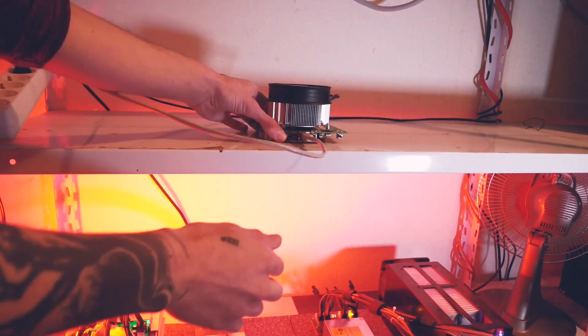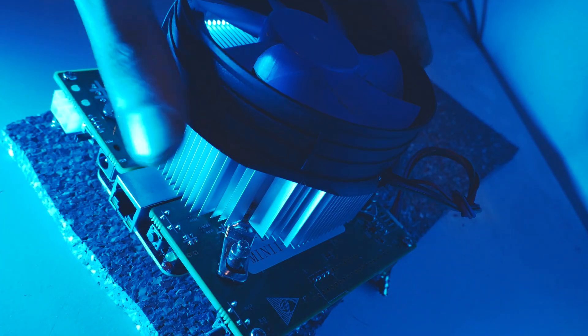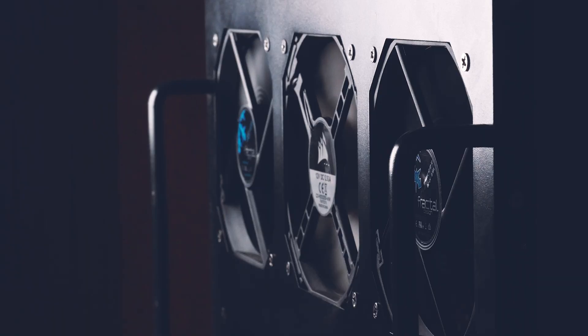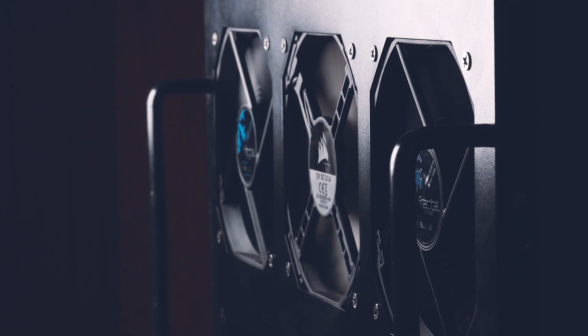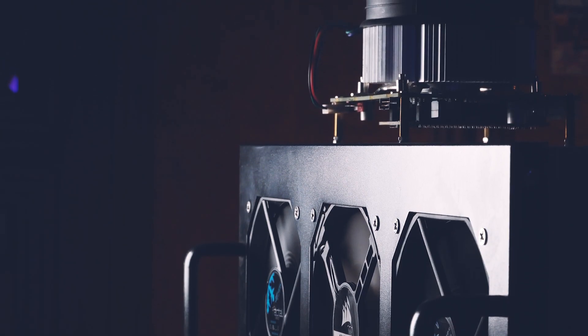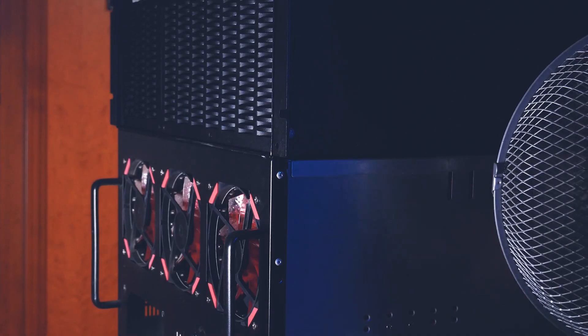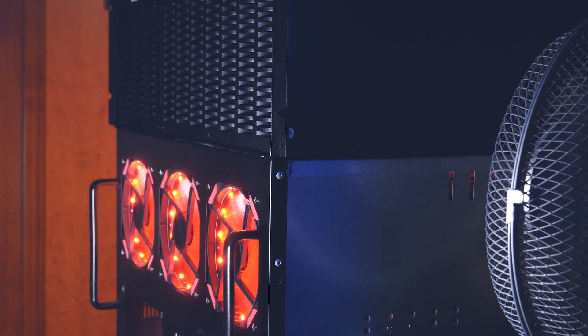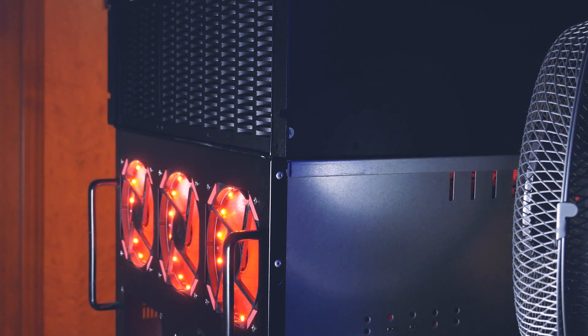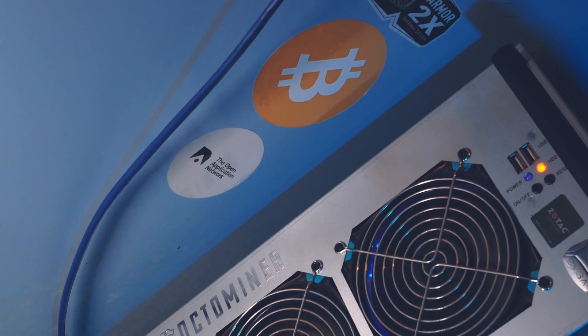One more thing: because of turning the Baikal off, the Black Miner F1 Mini FPGA had no place anymore as it was using the same power supply. Therefore this little baby moved — can you guess where? It's on top of this monster, which changed how it looked sometimes in the past month. More on that later. This means my office is now more mining room than my actual mining room.